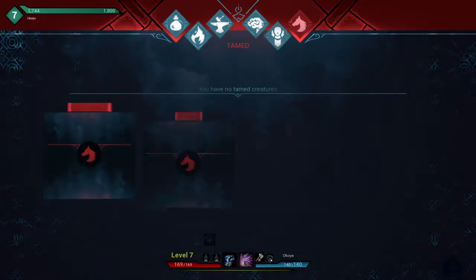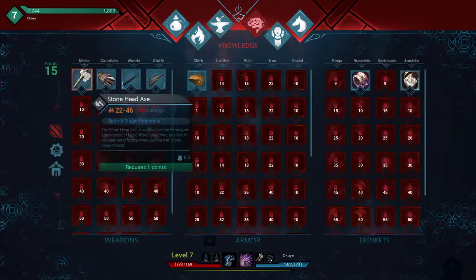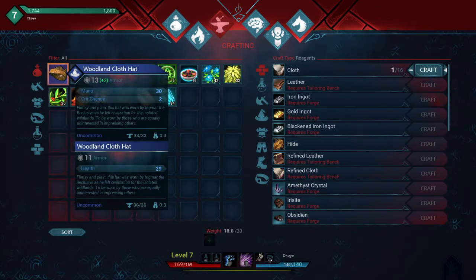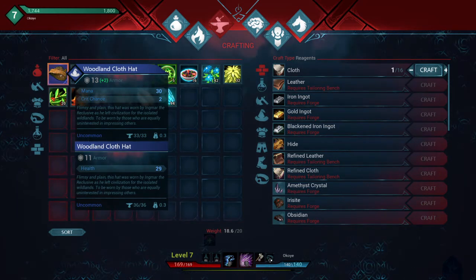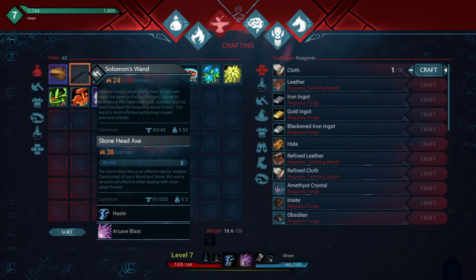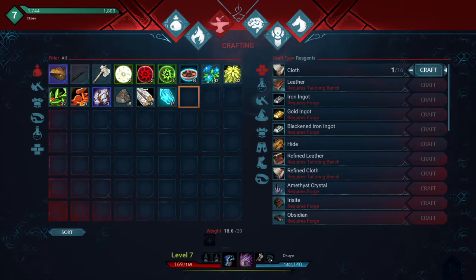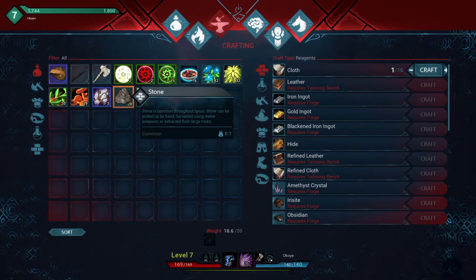I also don't have any trinkets. I earned a bunch of light essence - I told you about turning in the nature's essence. This one's stronger so I'm going to keep this one. How many of these can I hold? I have no idea. I think I might be running out of weight, so I'm going to have to start crafting stuff or start dropping stones.